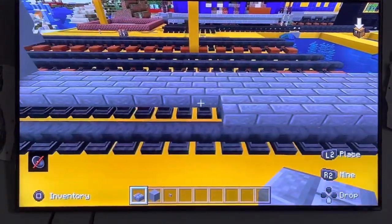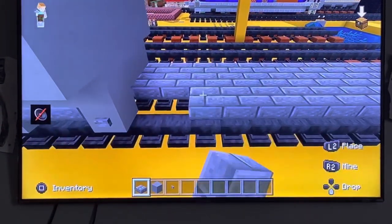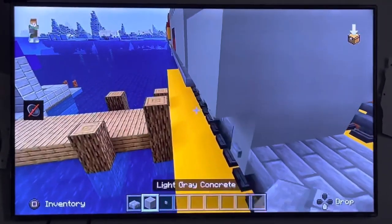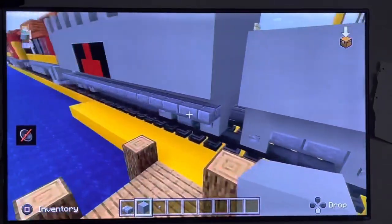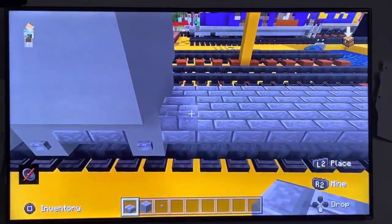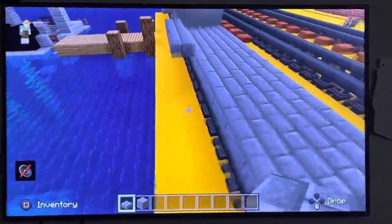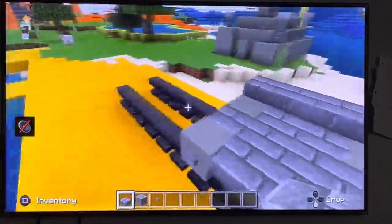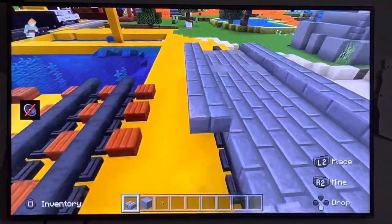It might be easier to work on the side because if you have these rails it won't be as easy. These are called activator rails and you use them for potion stuff. Now here you have this — you see where the part goes out, so it's like this. This time it's not connected, it's way different. It goes over these buttons too.